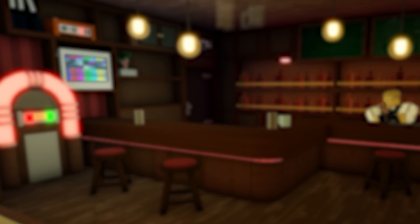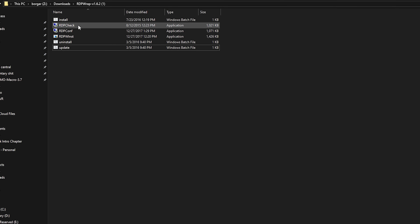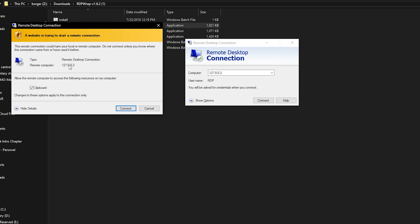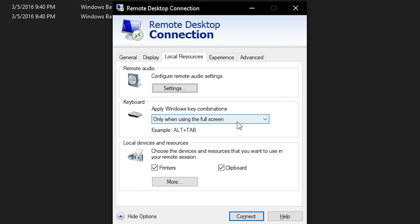Now we're actually going to open the Remote Desktop Connection — you'll also want to open up RDCcheck. Copy the PC port in the remote desktop prompt from RDCcheck and paste it where it says 'Computer' in the RDC dialog. Then adjust some settings: go to Display and make sure colors is set to highest quality 32-bit. Go to Local Resources, navigate to Keyboard, and select 'On this computer.' Then click Connect.